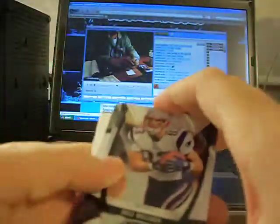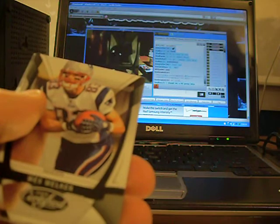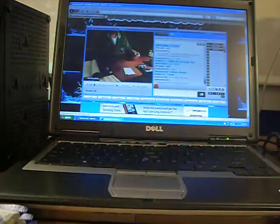Looking for one more hit out of this box. Got an autographed rookie for the Cowboys — Kevin Ogletree, autographed rookie numbered 470 of 499. That should be the hits for the box with three packs left.